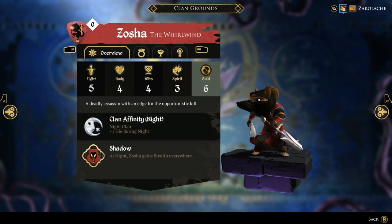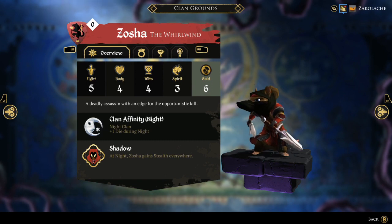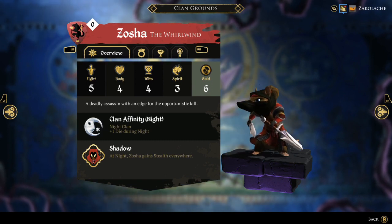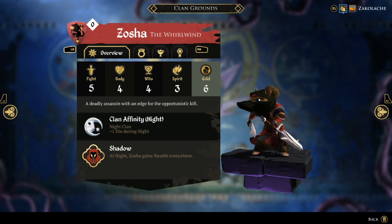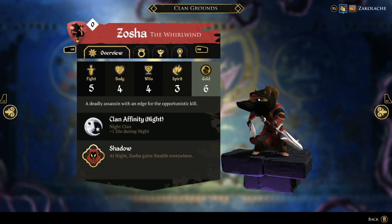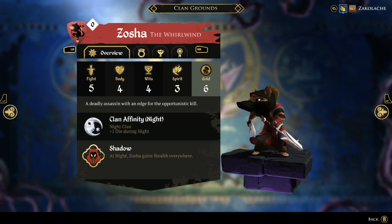Second of the Rat Clan is Xosha the Whirlwind. Even though I haven't played her since the 2.0 update, she's still a very solid character. Her starting stat spread is 5-4-4-3, and while that is a little squishy with only the 4 body, the 4 wits and 3 spirit is very nice to start off with by default. Her ability is Shadow — at night Xosha gains stealth everywhere, and it can be pretty fun to use this to get in the way of people. If they're not paying attention, you can easily trip them up.